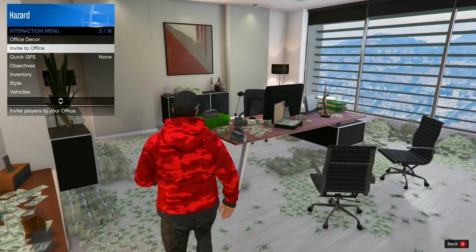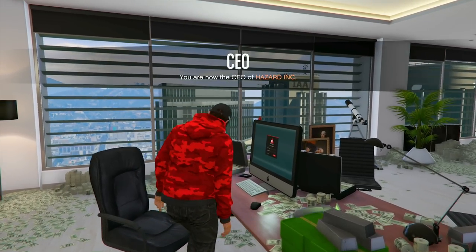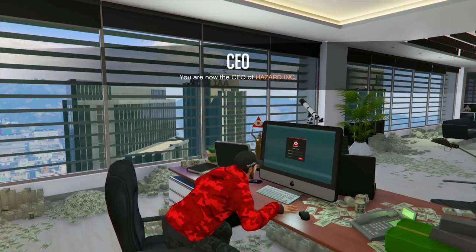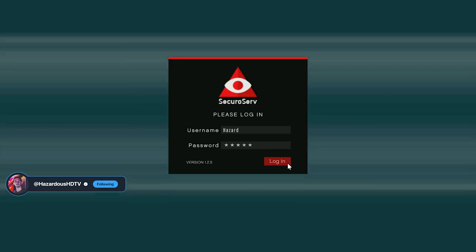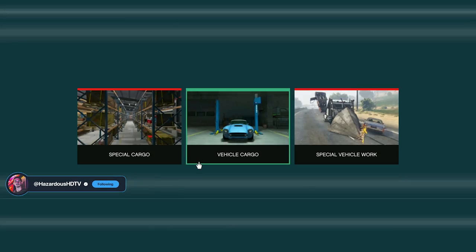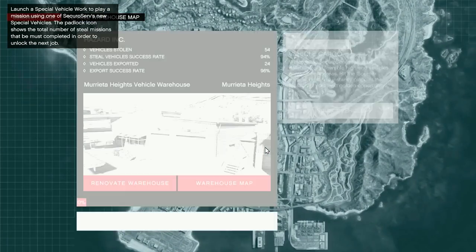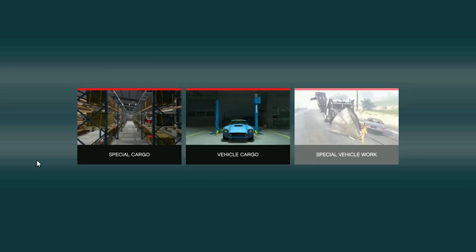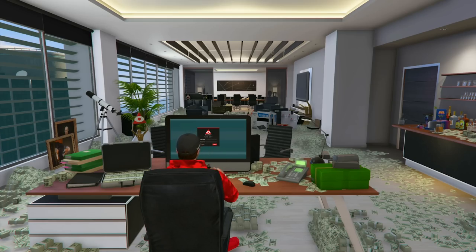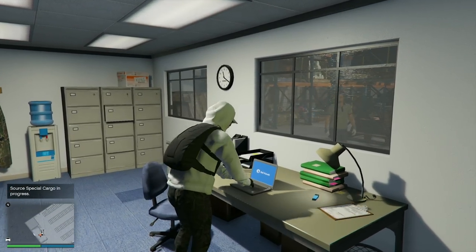Once your CEO office is in the bag, head inside, activate the interaction menu and appoint yourself as CEO or VIP. Next, on your office computer, you'll spot the cargo segment displaying a range of cargo warehouses. They come in three sizes — small, medium, and large — holding 16, 42, and 111 crates respectively. The large warehouse, despite the hefty price tag, is a goldmine due to the bulk sale capability. For the pros, owning up to five of these warehouses can sidestep the cooldown after crate sourcing for one warehouse, which will streamline your operations. A well-located premium warehouse could be a very good investment.